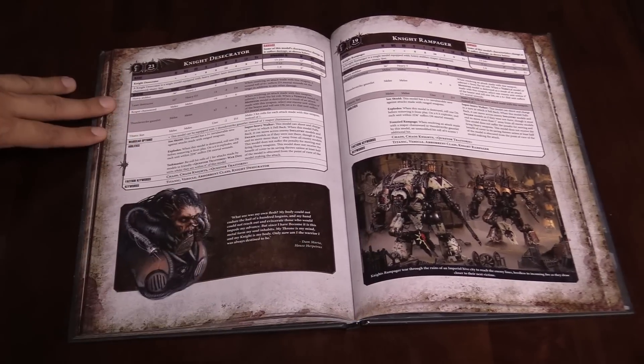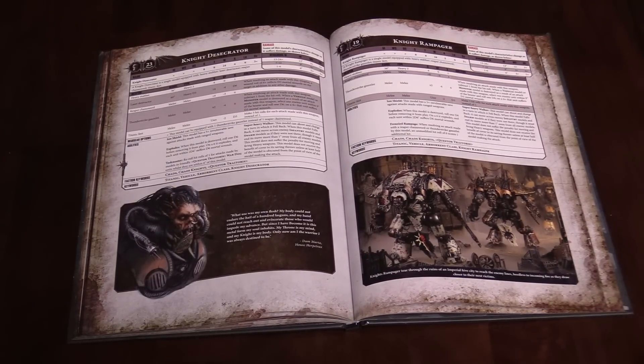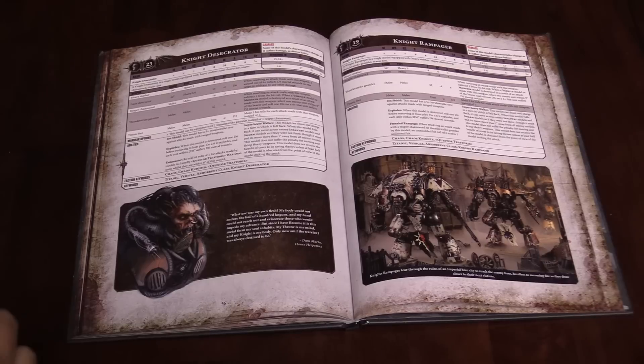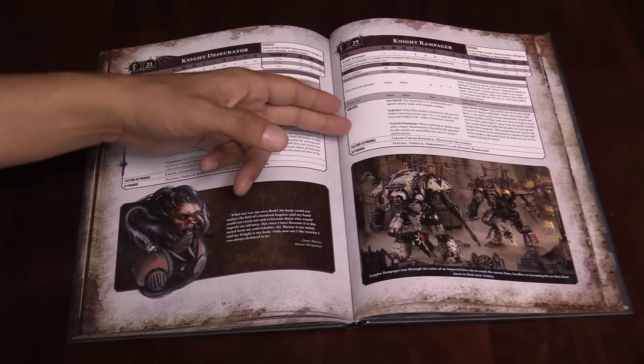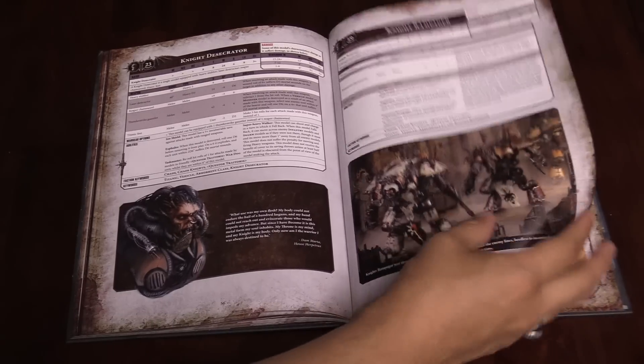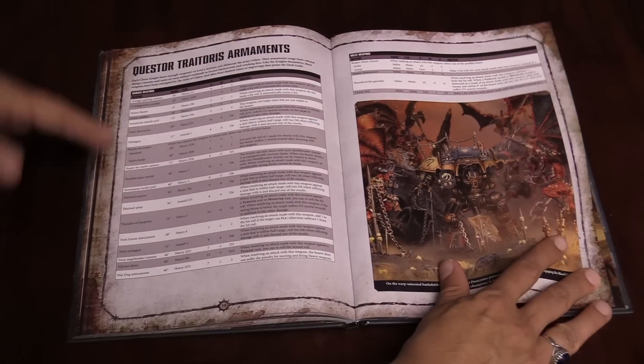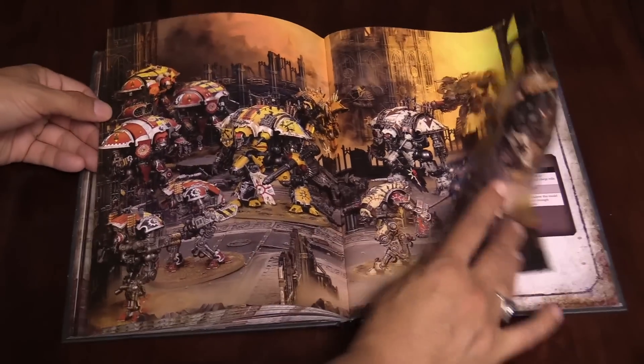Then we have the two new kits: the Knight Desecrator and the Knight Rampager. The Knight Desecrator has some cool laser destructors and Thunderstrike gauntlets, and is more of an all-rounder — it's the leader knight that lets you reroll ones if you have your Armagers around. The Knight Rampager is a melee knight that will go crazy. If it hits and rolls sixes, it does extra hits. It will tear through things, but it has to get up close to do so. You also get to look at all their weapons — it's Knight weapons, basically.